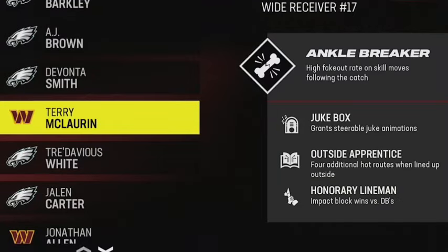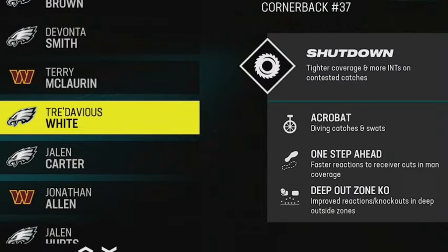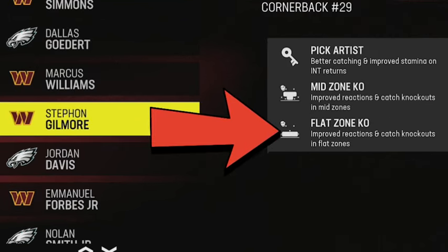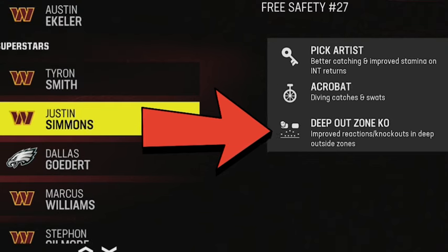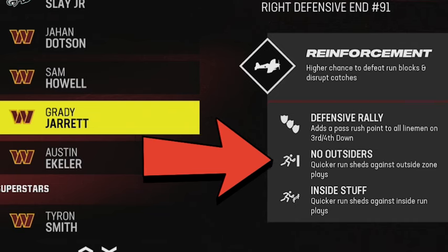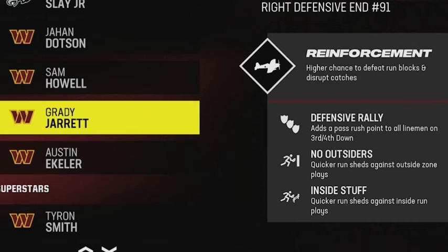First I want to show you what he is doing to create this defense. This league is a mutt style league where we allow players to choose and reassign abilities and X-factors as they want. My opponent uses flat zone KO on both outside cornerbacks and deep out KO on both of his safeties, as well as having two inside stuffs and no outsiders on his defensive line, making it tough to do anything run or pass against his defense.